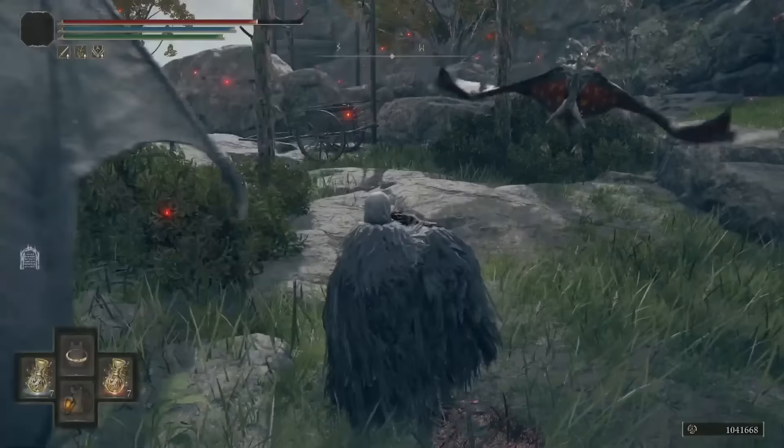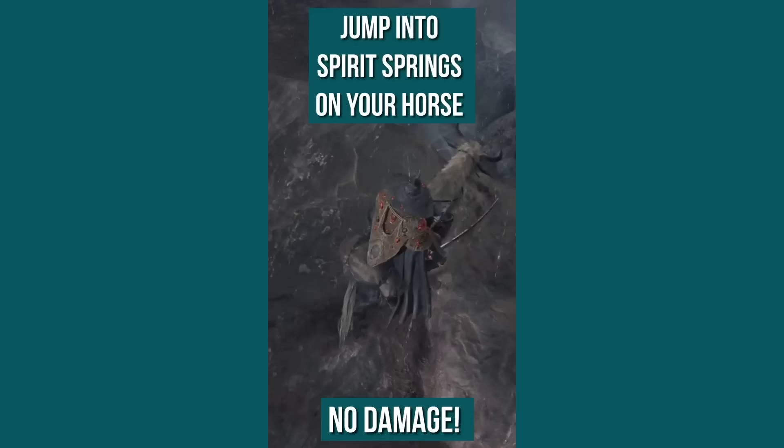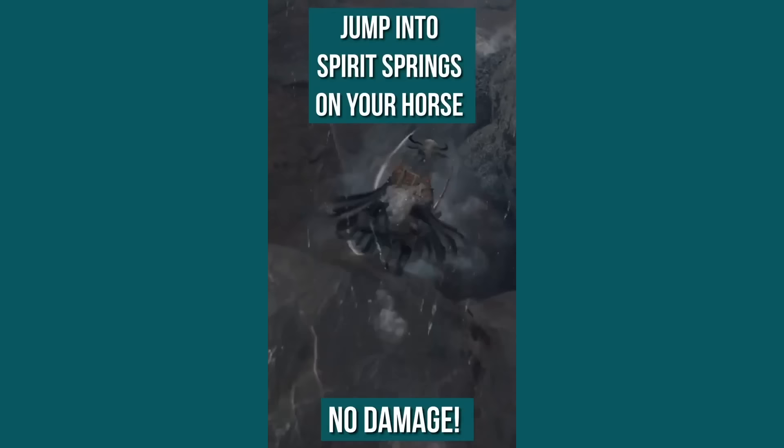Mounting and dismounting your horse will make you invincible for a few seconds — use this when you don't think you'll have enough time to get out. The horse jump pad things that throw you into the air also have a second use: you can jump off of cliffs onto them and they'll cushion your fall.